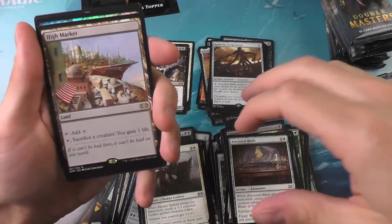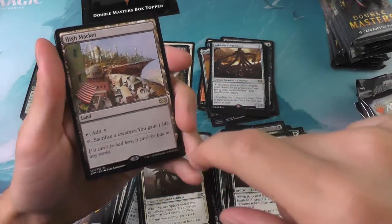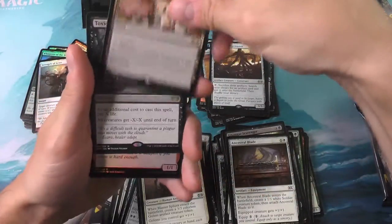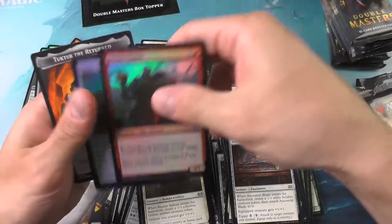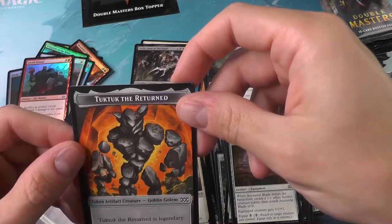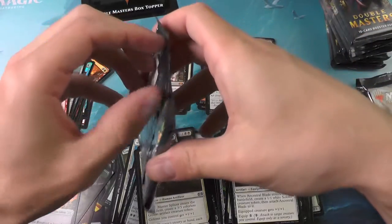The High Market — the market, especially this little awning, has a lot of feel of like a Bazaar of Baghdad. Very cool. Toxic Deluge — very, very nice card. And what's this? Tok Tok the Returned — it's a Golem Goblin. That's cool.